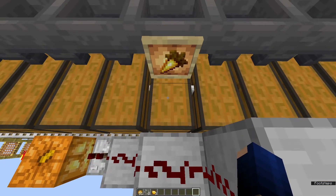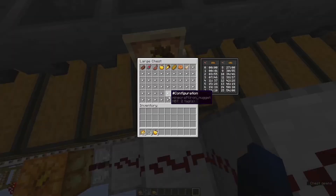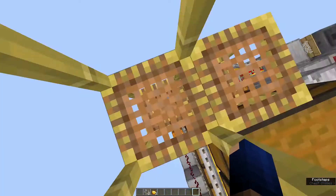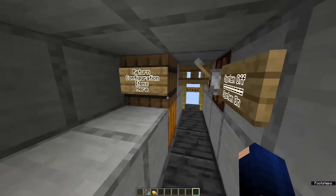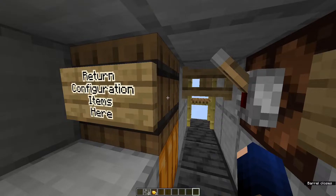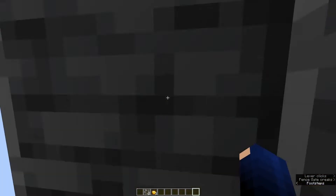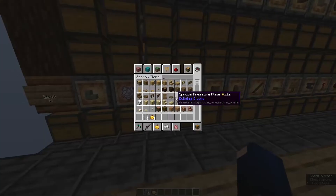Each category on the other side has a corresponding chest — here we have food. You can also add item frames for indication. If you want to assign potatoes to the food section, you go in and take out one filter item. Then return the blocker and configuration items, turn the system back on, and start sorting potatoes.